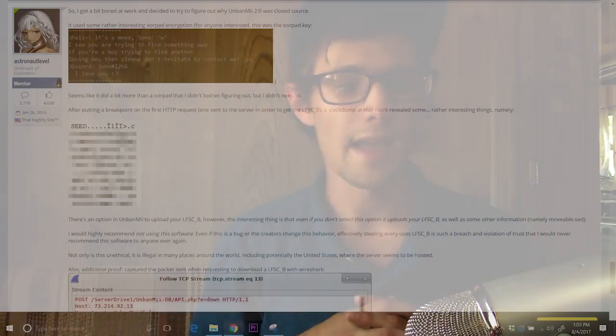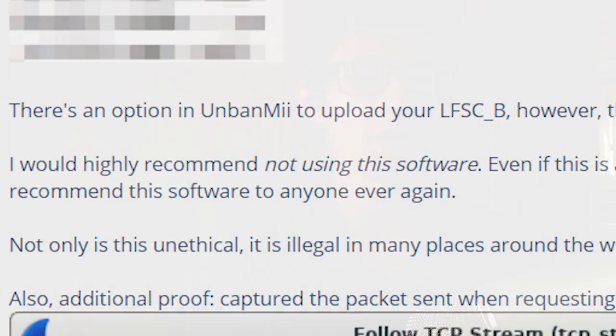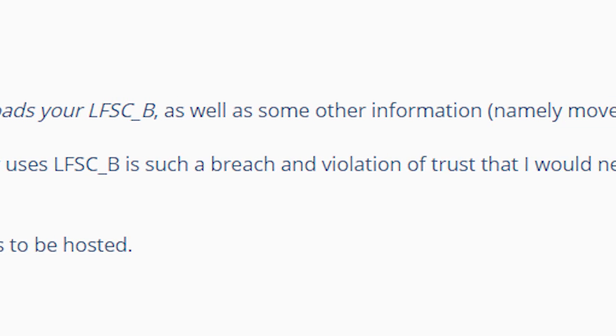A user on GBAtemp named Astronaut Level made a big post about Unban Me, talking about how he broke down the code and found it was sending sensitive 3DS information to a server — specifically your movable.sed, your local friend code seed, and some secure info from your 3DS. He says there's an option in Unban Me to upload your LFCS, but interestingly, even if you don't select this option it uploads it anyway, as well as other information — namely movable.sed. Movable.sed is a file used for transferring to another 3DS so you can still use files from your previous SD card.